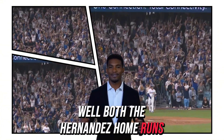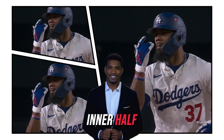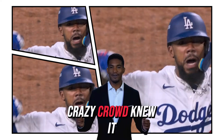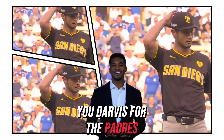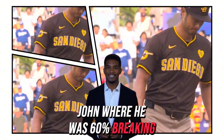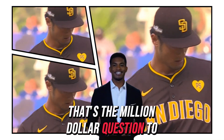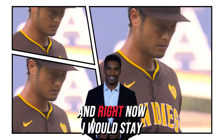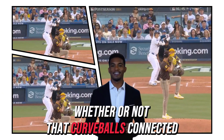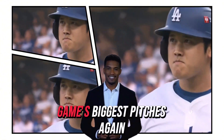Both the Hernandez home runs were no-doubters — they were gone as soon as they hit it. That one caught the inner half off Darvish. His catcher knew it, and this crazy crowd knew it. Yu Darvish for the Padres, the Game 2 winner — just two runs on three hits over seven innings, sixty percent breaking balls, and it worked. Do you follow the same script or change it up? That's the million-dollar question — zig or zag, or stay with the plan. Right now I'd stay with the plan. He has such a good feel; you'll know in the first inning whether that curveball is connected because he can throw it six different ways. It could be one of the game's biggest pitches.